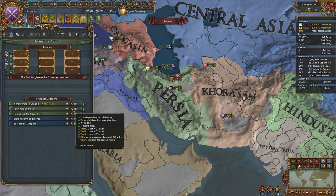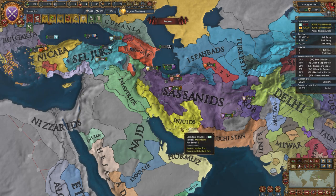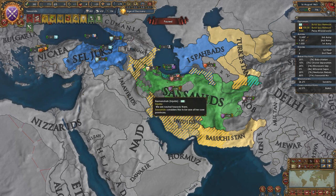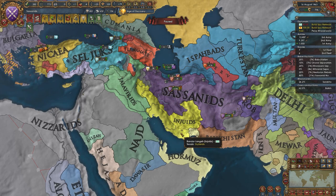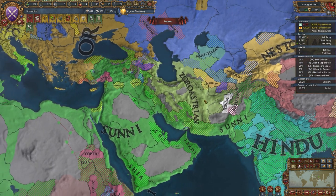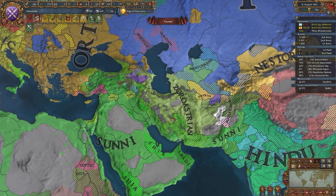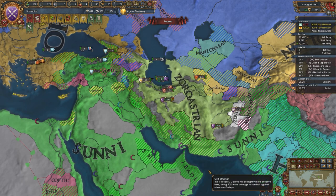If the Sassanids are going to be forming Persia, they're going to need a few more provinces in the Persia region, mostly owned by the Jalearids and the Injuids. Since they've got claims and cores, they're going to push for it. It also appears that they went religious ideas for their first idea group — I think that's always a good choice considering they're Zoroastrian and basically everyone else in the world is going to be a heathen. That's a good casus belli and good conversion strength.